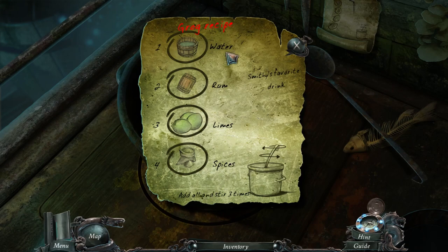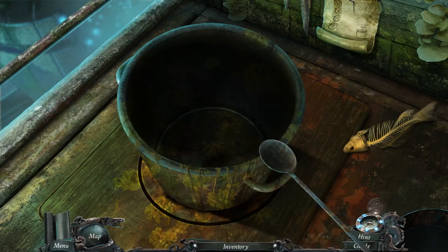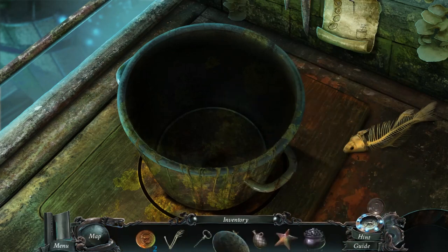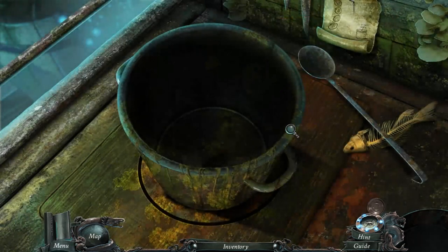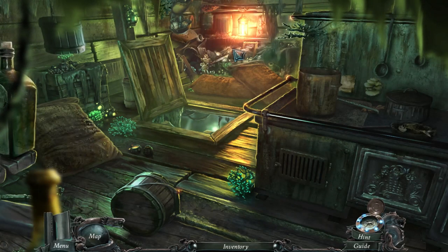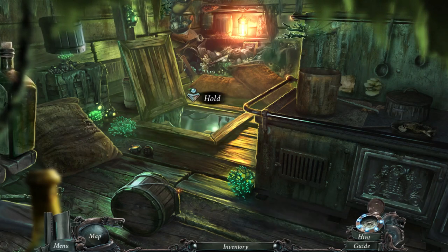The roll recipe needs water, rum, limes, and spice — it's like a spiced rum. We've got that water barrel — that's where the water is. You can put stuff down. Spoon. Need to get to the wall down here.